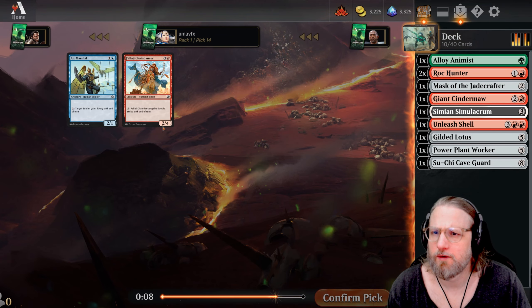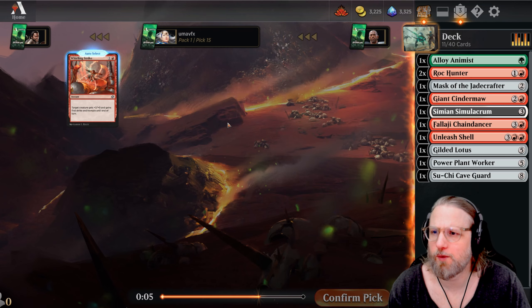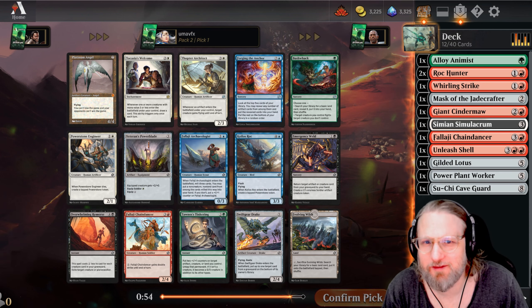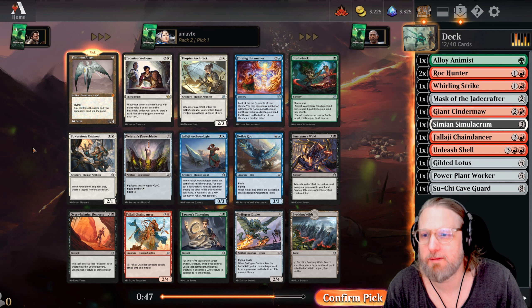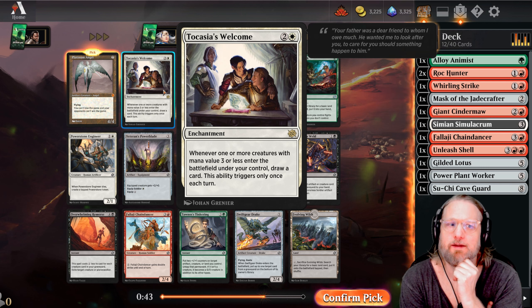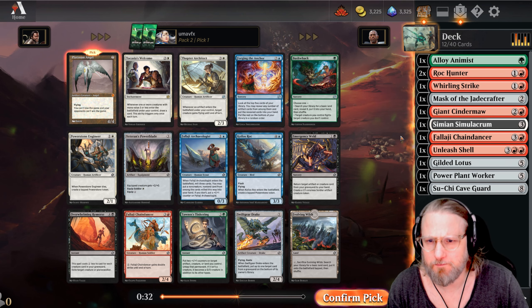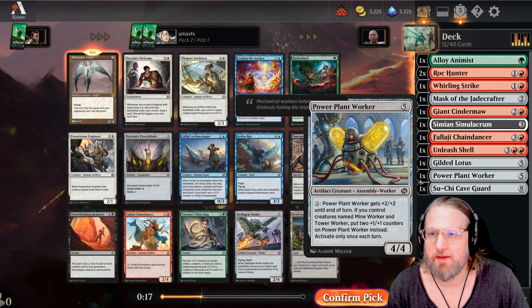We'll go with the blue. Chain Dancer might be playable - pretty good with equipment. Oh, there's a Whirling Strike! That's really good, last pickup, nice. Oh, Platinum Angel! And then we have the second - this is probably one of the best white rares in the format. We're obviously gonna go Platinum Angel. This wouldn't have been in this pack and I would have probably switched back to white, maybe red-white aggro. Bushwhack is great, I'm gonna play that one. Let's go - can't lose the game now. We want to find the Swift Boots.